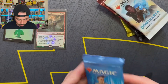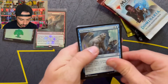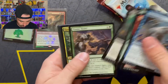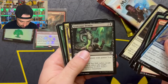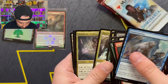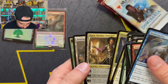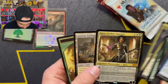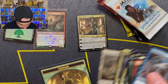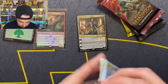Let's just go through them and start opening. Into the uncommons now — a planeswalker, pretty cool. Set that one up there. The centaur token, okay.